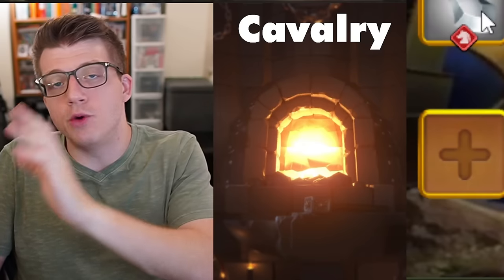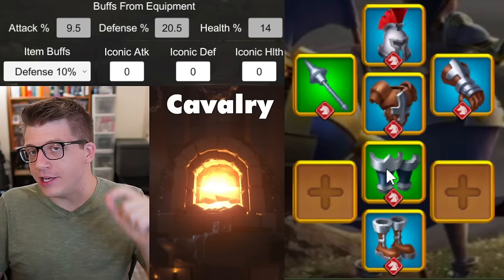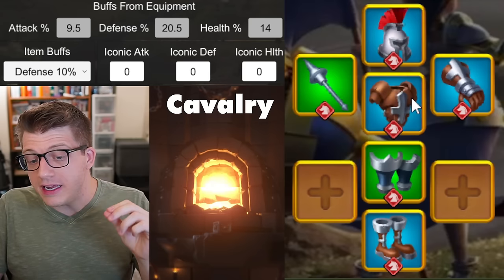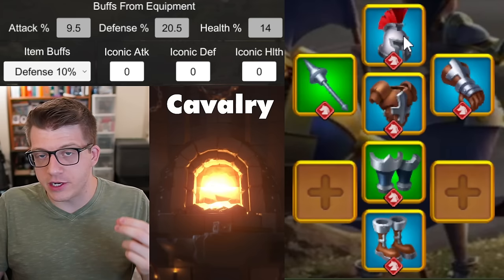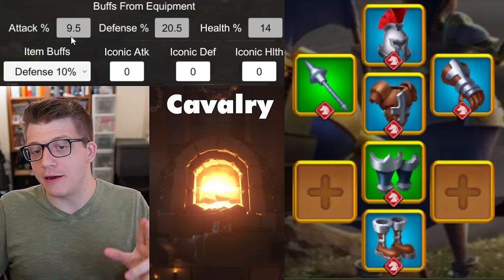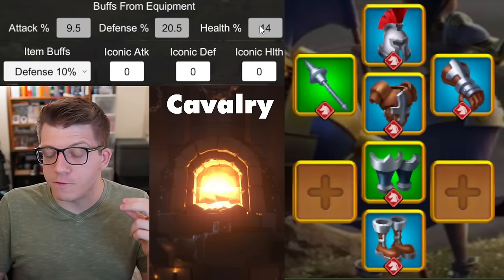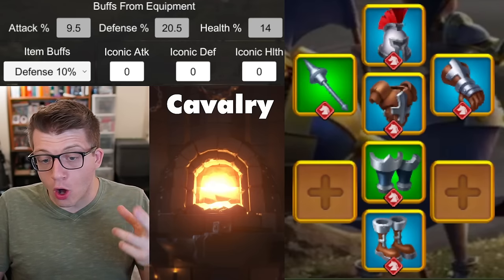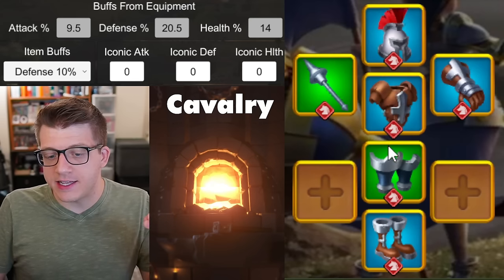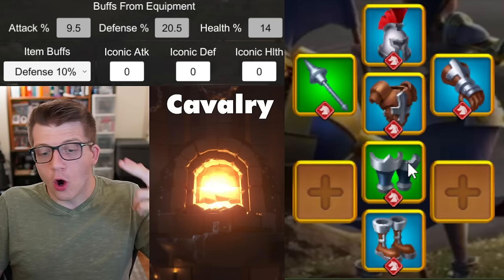The starter set you want to aim for has two green pieces — a two-piece Vanguard set, extremely valuable for cavalry in the early game — plus three Windswept pieces (chest, gloves, boots) and the Expedition Warhelm for cavalry defense. With special talents this gives you 9.5% attack, 20.5% defense, and 14% health — a ridiculous amount of stats for all green and blue pieces. The weapon alone gives five percent defense and four percent health, plus the legs give a two-piece set bonus of another two percent cavalry attack.